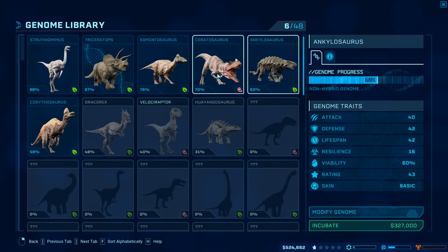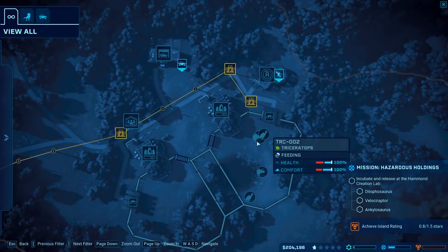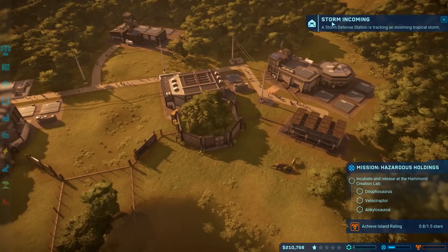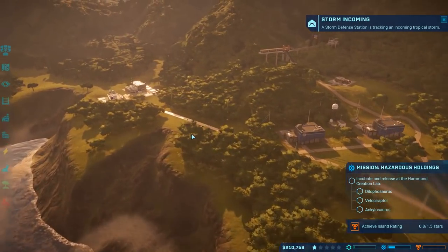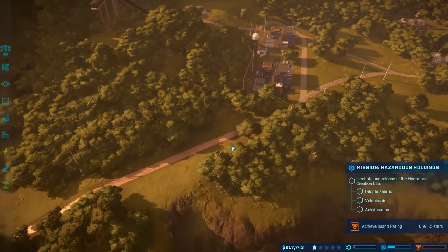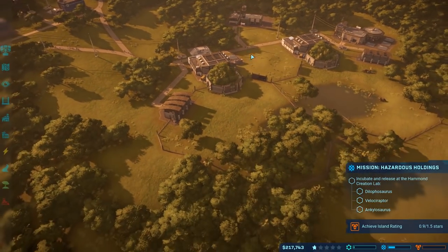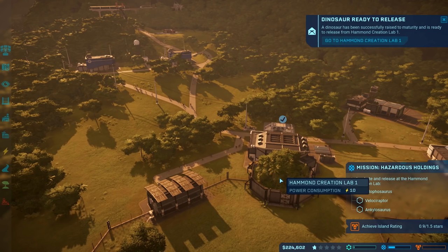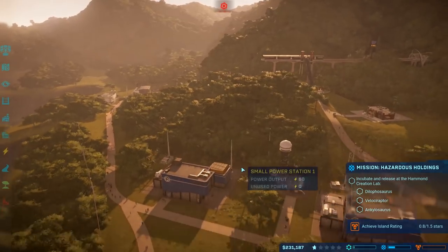Now that we got some money in the bank, let's start incubating the Ankylosaurus. Let's also go to the map and make sure all my dinosaurs are happy and content. Looks like everybody's actually really happy right now. We don't have too many dinosaurs to worry about, so that's kind of nice. My storm defense system is tracking an incoming tropical storm — this is going to be our first major storm aside from the introductory one. We're going to have to prepare for that. I'll get my jeeps out. Thankfully we're nice and close. We just have to worry about the really bad weather.